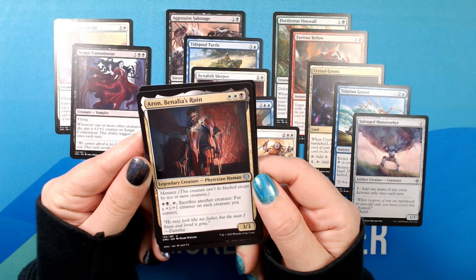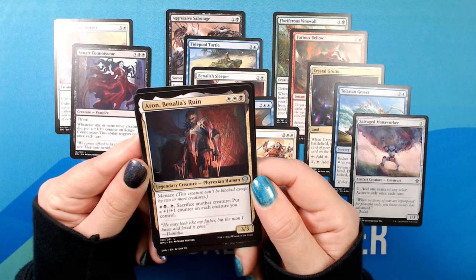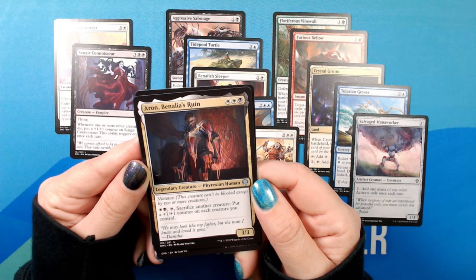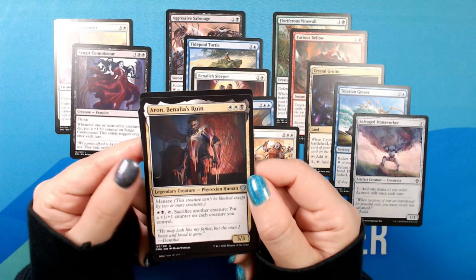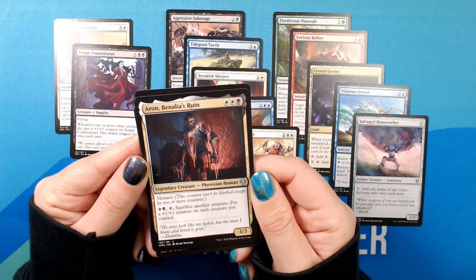Phyrexian human. Uncommon. Menace. White, black, tap, sacrifice another creature: put a +1/+1 counter on each creature you control. He may look like my father, but the man I knew and loved is gone. Danitha.